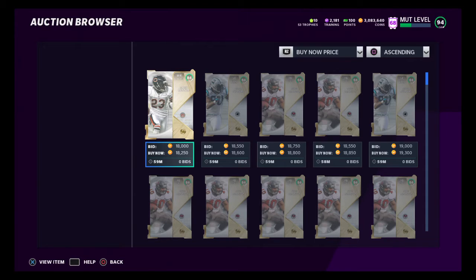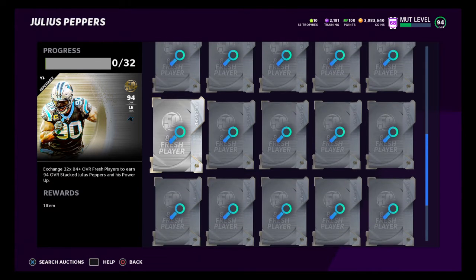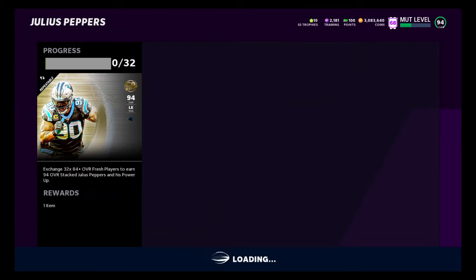You get about 130,000 coins per completion, and now the price actually went up, so you might even make about 200,000 coins just from doing one of these Julius Peppers. You have to keep it around the 17,000 price range. I did have a couple at 18,000 but averaged it out because I had 15,000 and 14,000 ones too, so I stayed within that 544,000 price range. When I sold off, I sold off big. All we're doing is sniping — go into the auction house and filter down on these 84 OVR fresh players.